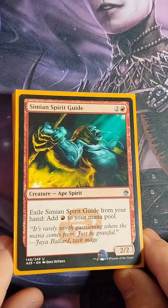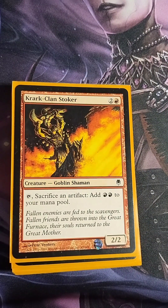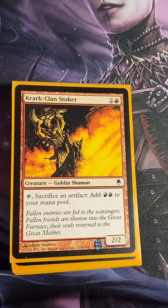Simian Spirit Guide — two colorless, one red, 2/2. Exile Simian Spirit Guide from your hand to add one red mana — just another ramp source. Dockside Extortionist — two colorless, one red, 2/2 Goblin Shaman. You can tap and sacrifice an artifact to add two red to your mana pool. I've used this several times to generate eight to ten mana in a turn, enabling some very explosive plays.